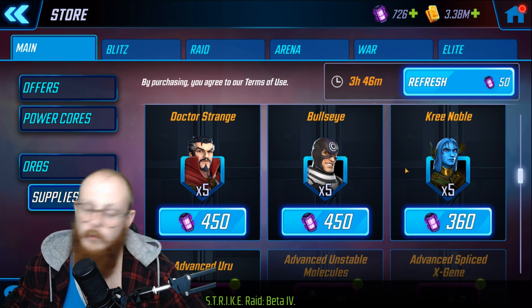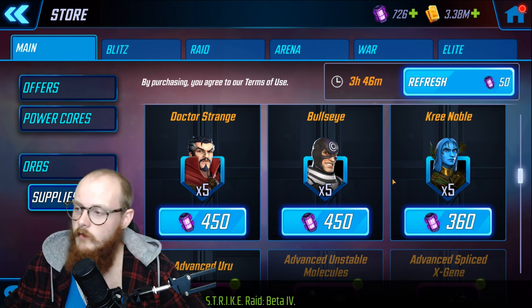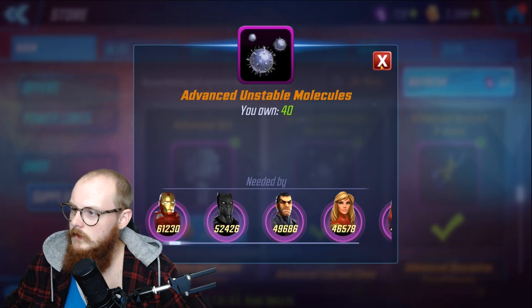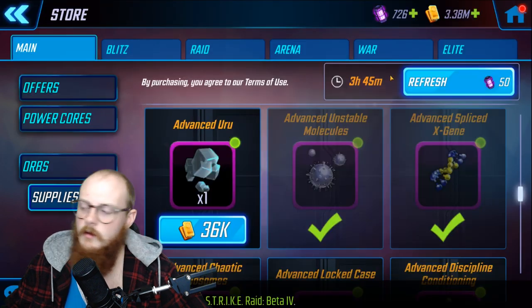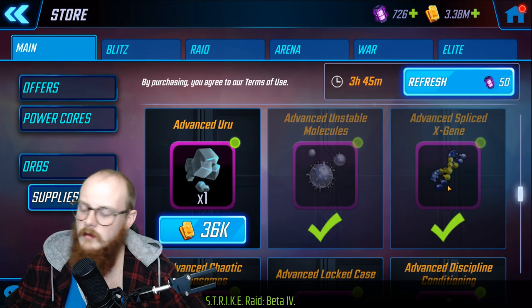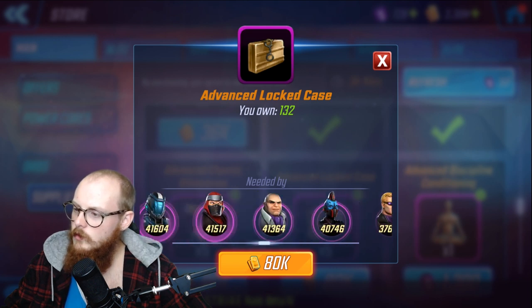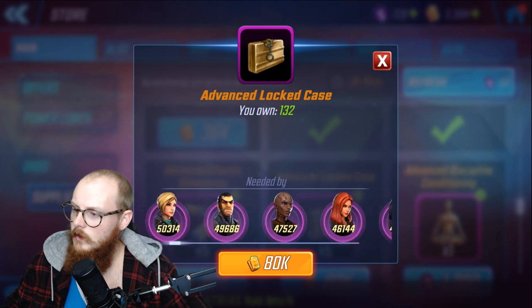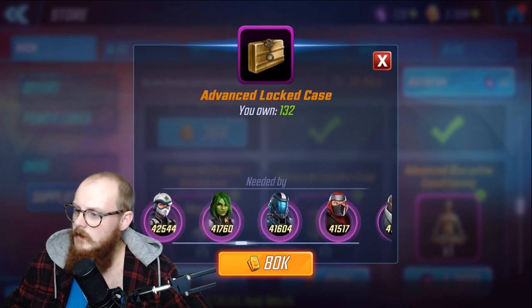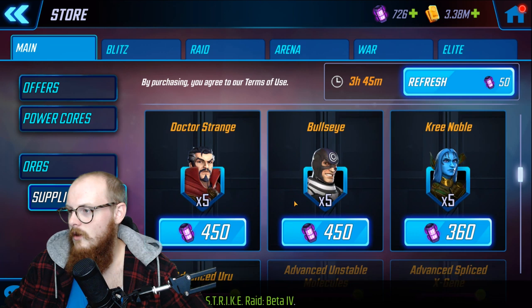Never buy character shards from here. The only time I've ever bought from this section is when I needed four more Black Widow shards to get her to seven star — that is the only time. There's certain gear that's hard to find so this is pretty commonly used. Some gear here is good for Shield or used for Shield characters, Daredevil, Punisher, and Jessica Jones, so you want to have those.